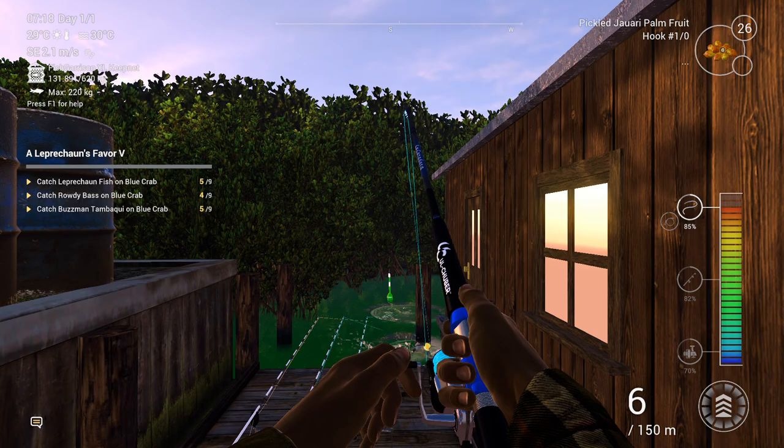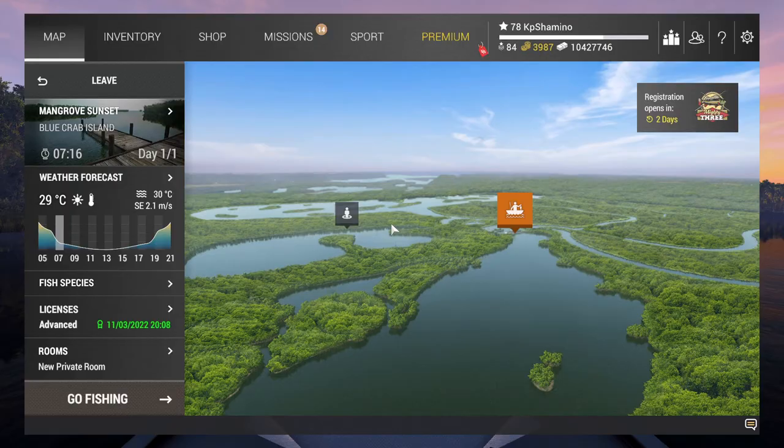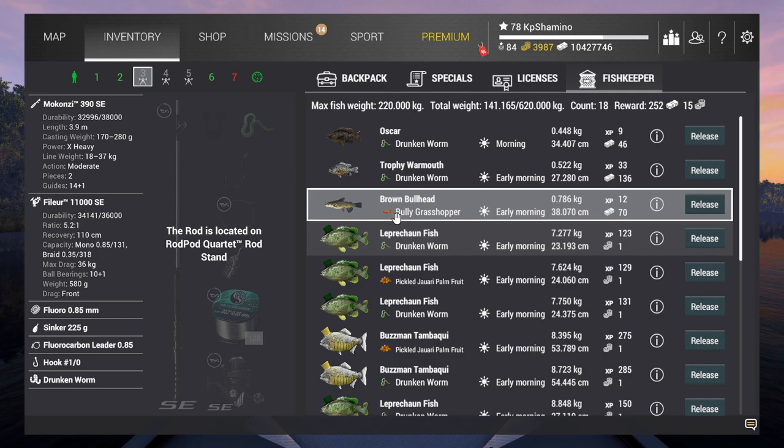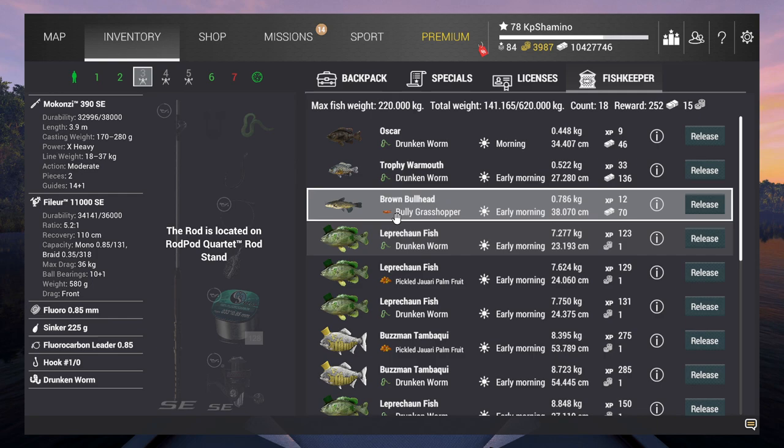Here we go, another one! You can catch so many of those fish, it's unbelievable. I think I already made 250 bait coins just from making the video. The setup is the La Cazadora 340, Torbellino 11000, braid 0.32, sinker 250 gram, fluorocarbon 0.8, hook 10, and I'm using the Yahooari Pollen Fruit. I'm using the Drunken Worm and skipped the grasshopper because it was attracting bullhead — just Drunken Worm with no other bait. That's more than enough. Thanks for watching, have fun!